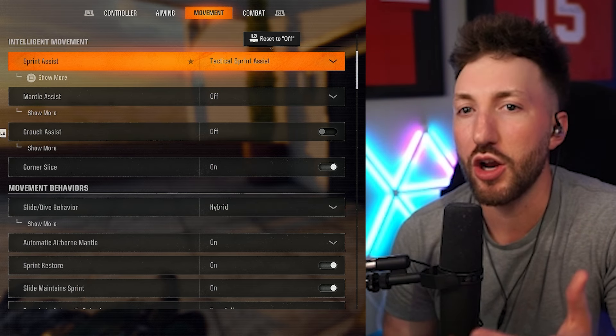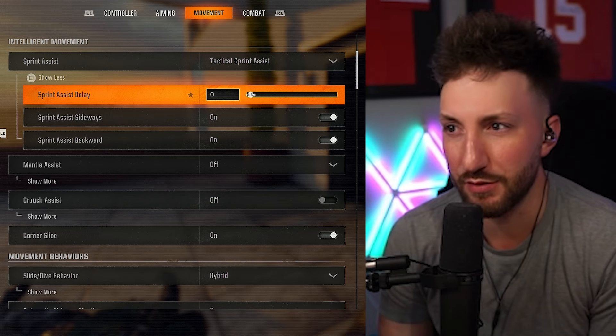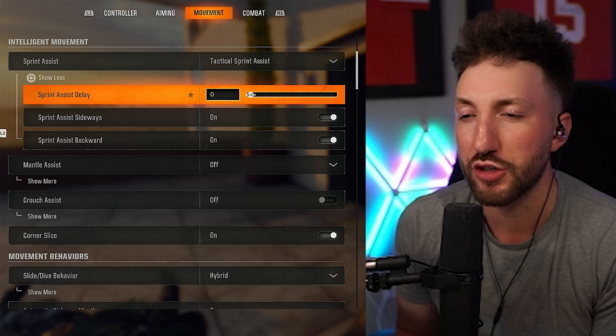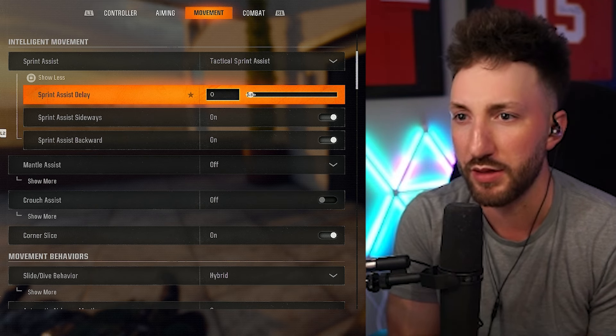Once you turn this setting on, go to show more and turn your sprint assist delay to zero. This will completely eliminate the delay when you're trying to sprint — when you push your stick forward and your character starts moving, it will get rid of that completely.